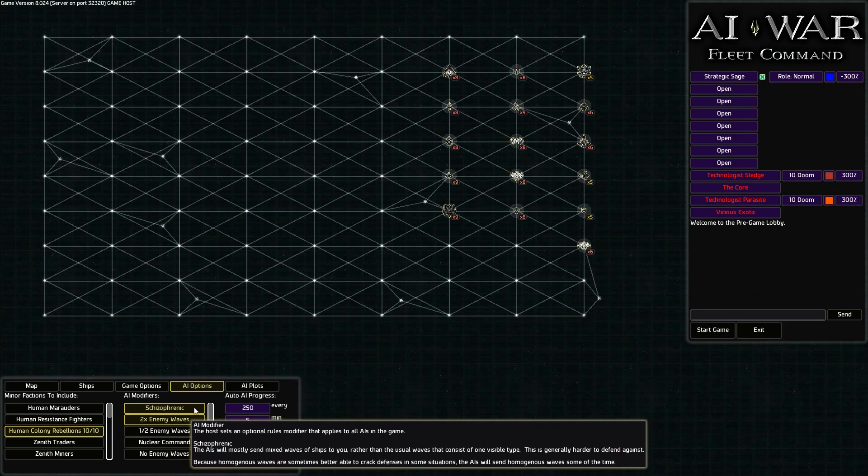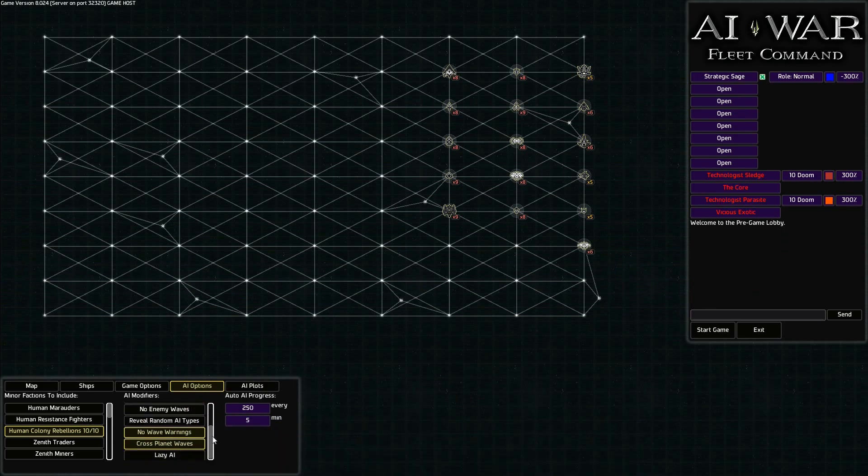Then we have the schizophrenic setting, doubling the AI waves, which will not be warned about, and which will be cross-planet waves, so we won't know where they're coming from.